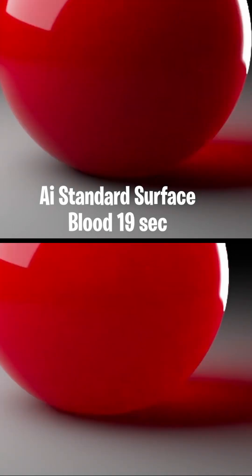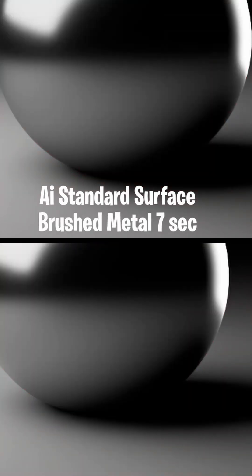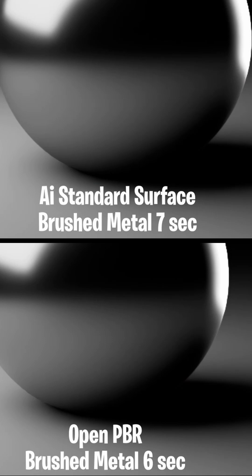AI Standard Surface blood took 19 seconds to render. Open PBR blood took 14 seconds to render. This is AI Standard Surface brushed metal, which took seven seconds to render. This is Open PBR brushed metal, and this took six seconds to render.